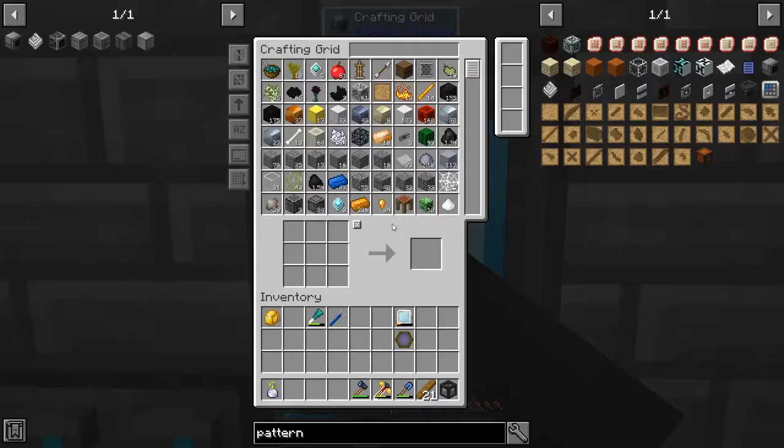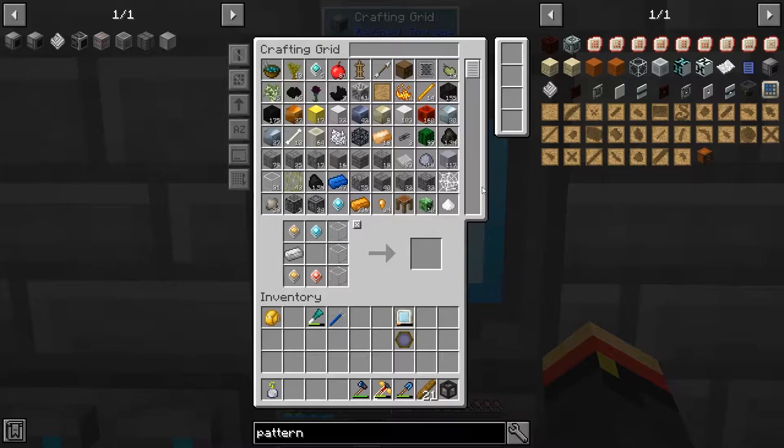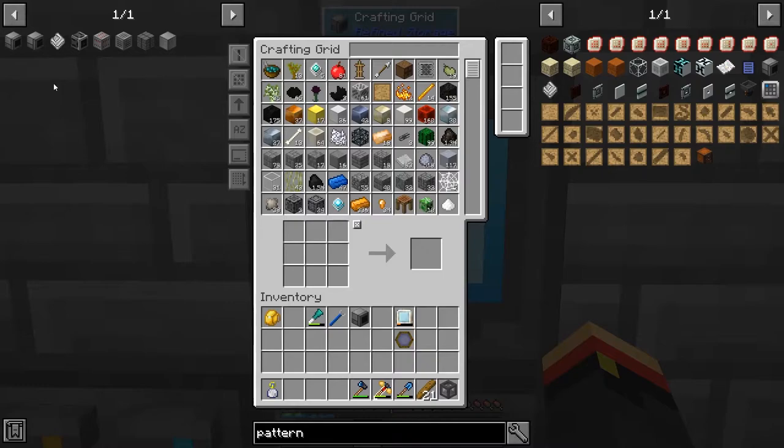Step one: I want to get a Pattern Grid. A Pattern Grid needs a grid, a pattern, and an advanced processor. So let's get a grid — we have everything except these machine casings. We need some quartz-enriched iron, so let's grab a stack of that and throw it in. Now we should be able to make a grid. We are now out of improved processors, but that's okay, we'll make more.